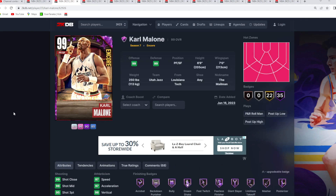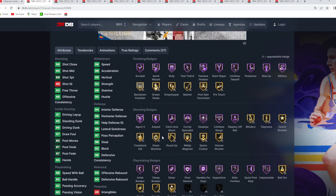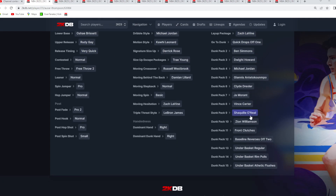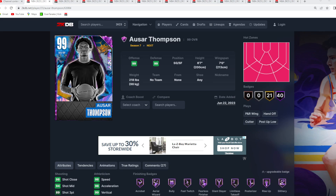Coming in at my number one spot — the best budget card in the game right now for under 10k — is Dark Matter Ausar Thompson. Cards like Amen Thompson, Anthony Black, and Grady Dick might compete, but they're 14,000–20,000 MT. Ausar Thompson at under 10k is unbeatable. He's 6'7 at the two, seven-foot wingspan, hyper athletic, great at getting to the paint: 99 driving dunk, 99 vertical. His jump shot is money with the O'Shea base and Rudy Gay upper on very quick timing. He has great dribble sigs, the best dunk packages in MyTeam, and almost perfect defensive tendencies.